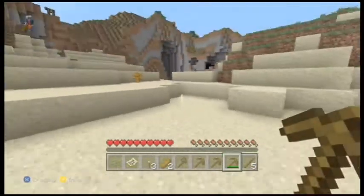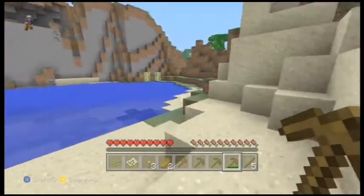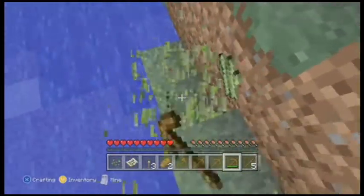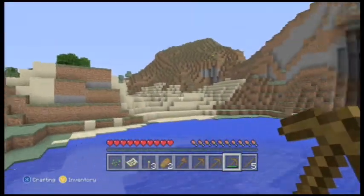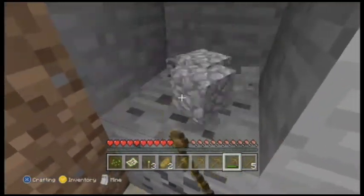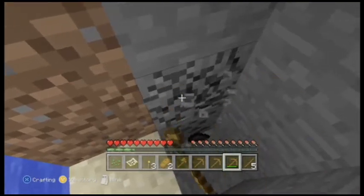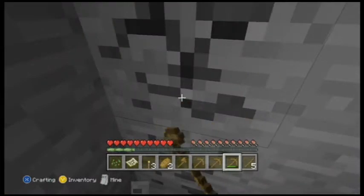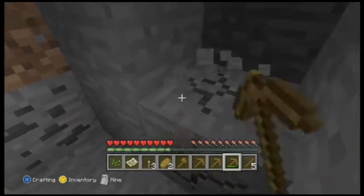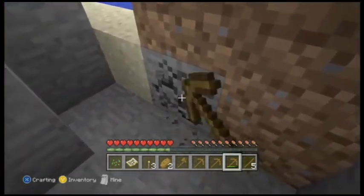Let's grab some cactus — I always like to grab just everything I come across so eventually I'll need it later on. And grab that sugar cane too. Let's try to work our way around this hill. Oh, some coal, sweet! It's gonna take forever — I'm so used to diamond picks and stuff like that. These wooden ones... I hope this isn't like a huge thing here. Alright, last piece. Let's grab some cobblestone too so we can make a pickaxe. There's one more piece of coal.